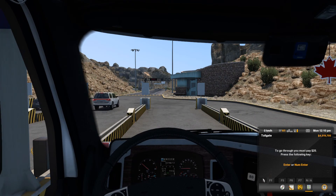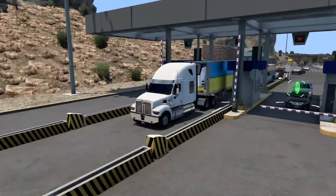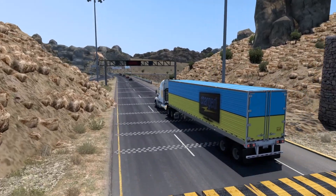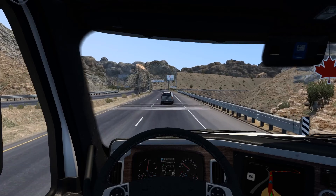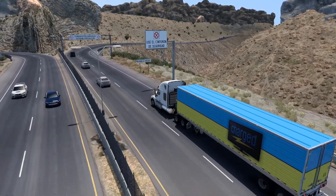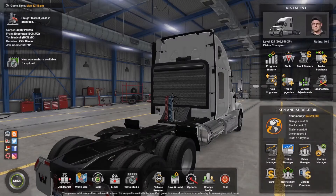That is so darn cool guys! We are back - look at this, I actually need to pay toll here. Pay 25 bucks. Toll paid. So this is not the border, it's a toll. Oh wow, I love this - this is what I always wanted. Oh my god, that was a huge speed bump! Yes - rumble strip! Oh my god, look at this view. That is absolutely amazing.